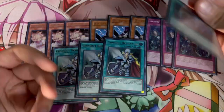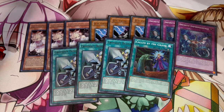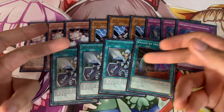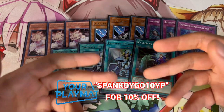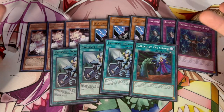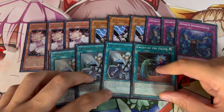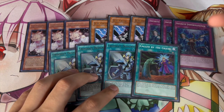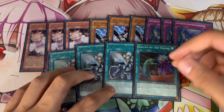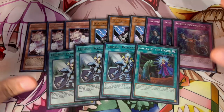These are technically anti-hand traps: three Crossout Designator and Called by the Grave. You want all your combos to resolve so you want to max out on these. There are a lot of times your opponent will activate Called by the Grave when you use a Misc or something like that, and you can actually just Crossout the Called by the Grave and it still lets you play. Not only is this good against hand traps, it's also good for generic stuff your opponent might play. You can also side other cards in the side deck that can be potential Crossout targets.